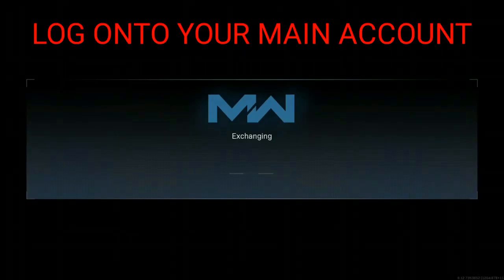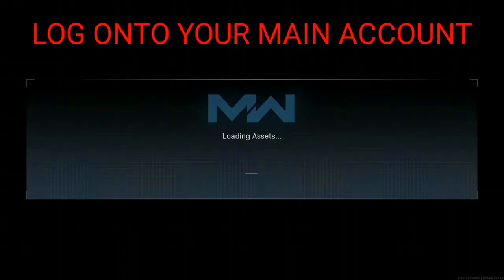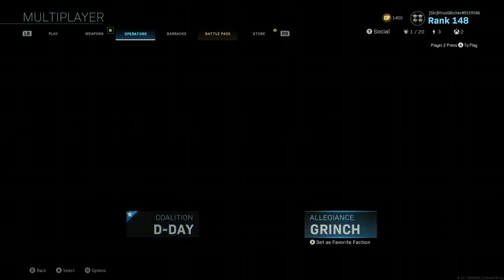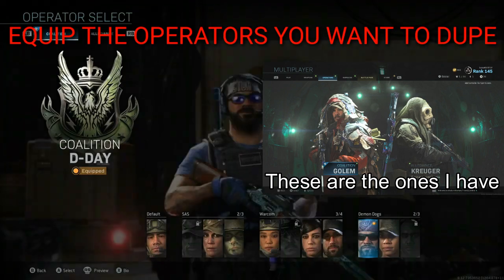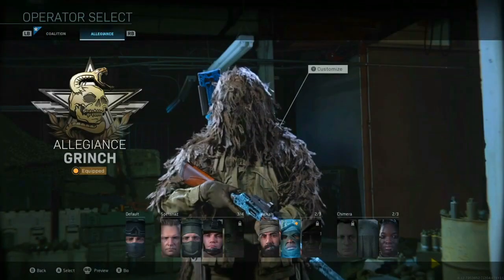All you guys wanna do is log on to your main account, or the account that has the operators on it, and equip the operators you want to duplicate. If you guys have no friends with good operators, then drop your gamertag down below and try to find someone. I'll also be picking one lucky person from the comments to randomly dupe the trashcan operator I have and even the gas mask one, so drop a like if you guys want that.